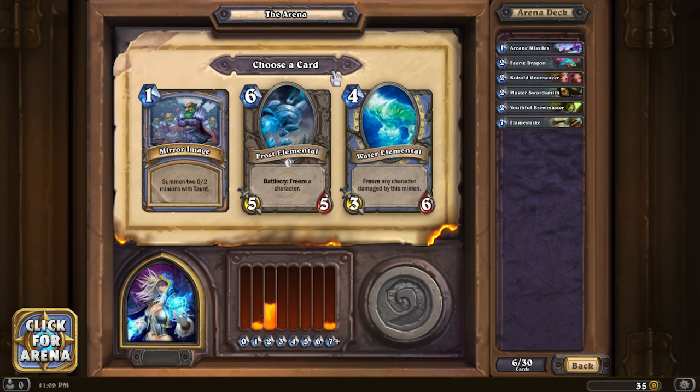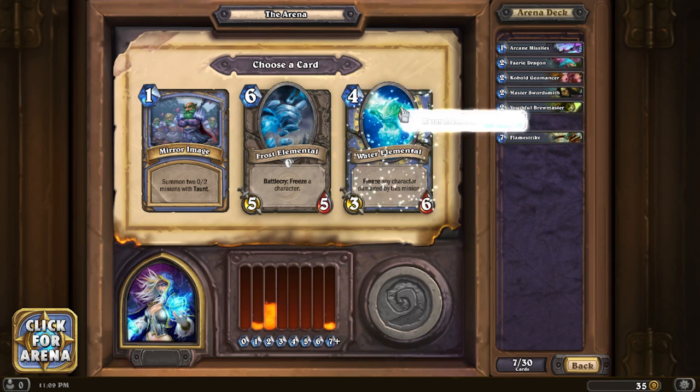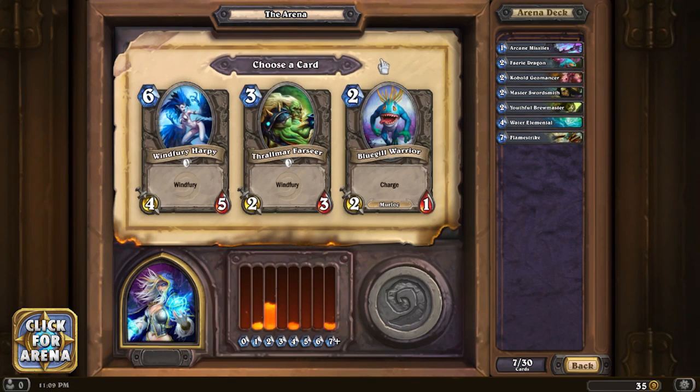Frost Elemental freezes any character, 5/5. I like the Water Elemental - I'm gonna throw it in the deck. It's a 3/6 at four mana and freezes anything that it touches, so it becomes a bit of a headache to play against. Plus we don't have anything in the middle just yet. I'm not gonna build a Murloc deck, so I won't worry about that.